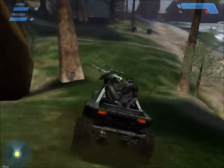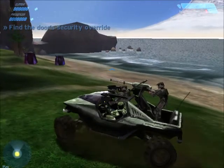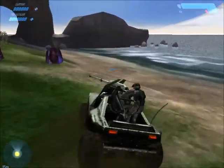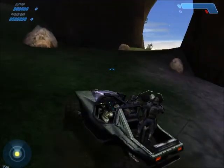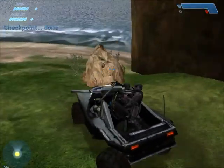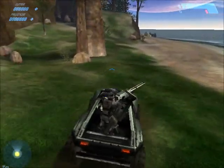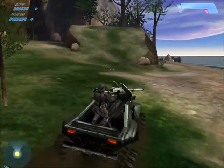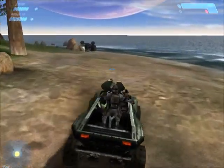We need to find the security override to get this door open. Keys is going to be out of contact, but we need to figure out how to get through that door. Still keeping an eye out, hopefully we'll come across some health — maybe some ammo for our pistol. There's a downed Warthog over there, that might be a good place to check.